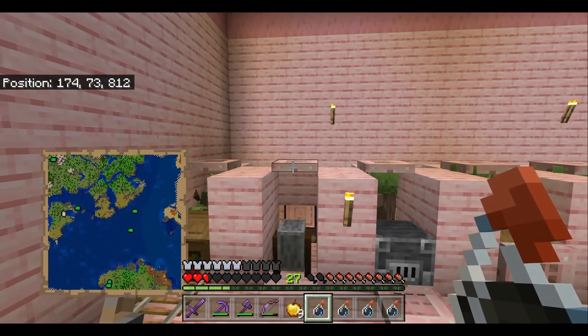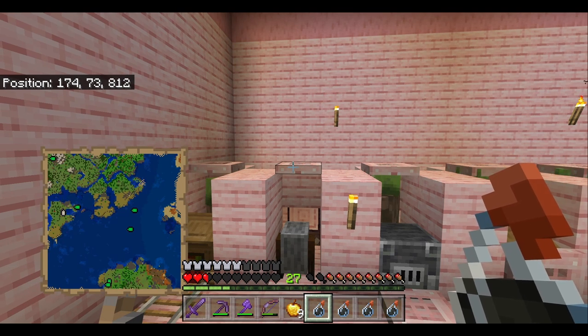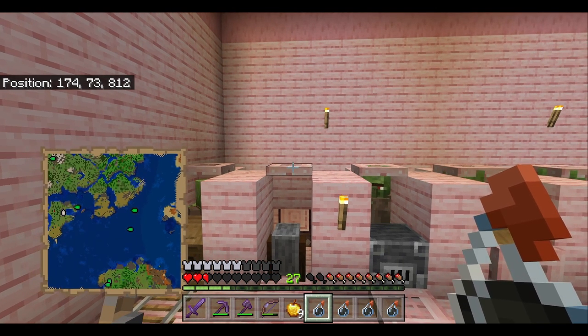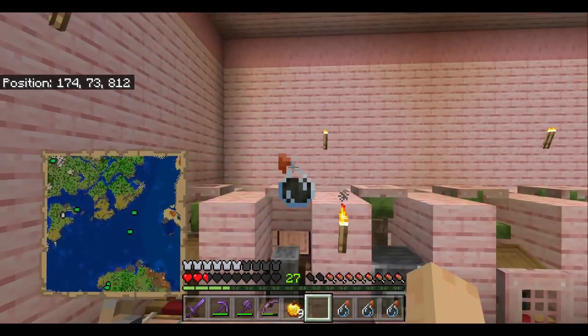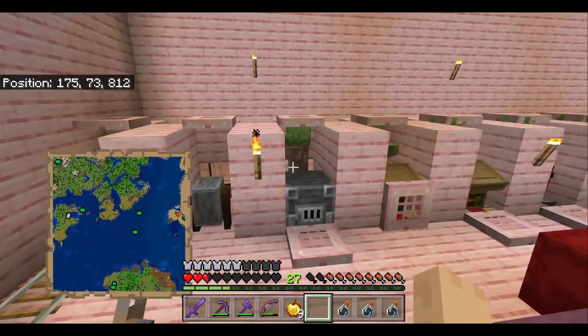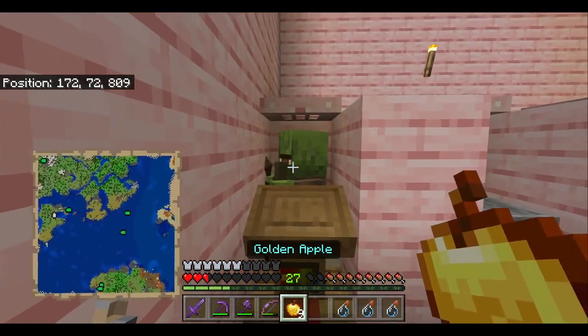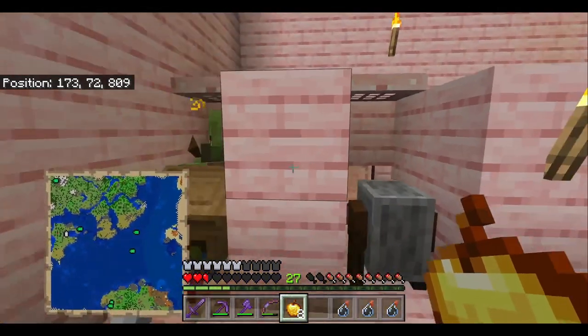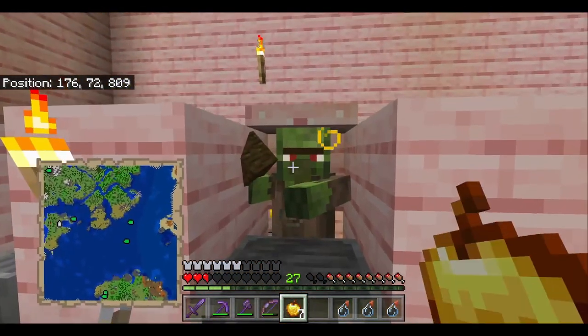Once your splash potions are ready — and you've accidentally killed at least one of your zombie villagers — you want to throw your splash potion. Throw the potion. There we go. You want to get this weakness effect on these guys. So we've got these two guys with the weakness effect. Now you can feed them a golden apple, and then they're going to turn into people again.